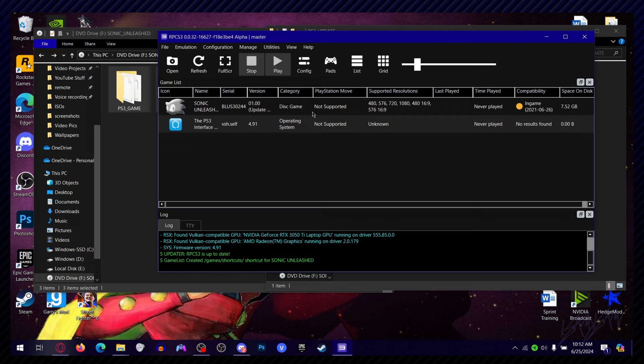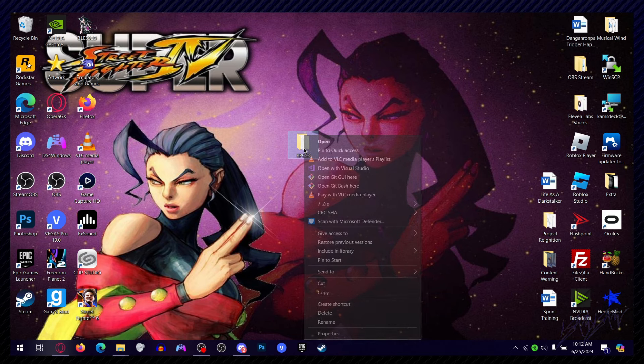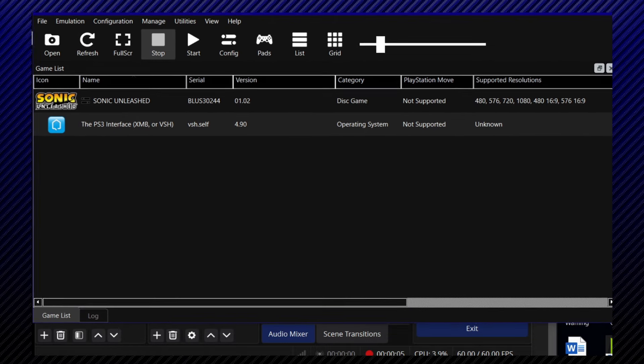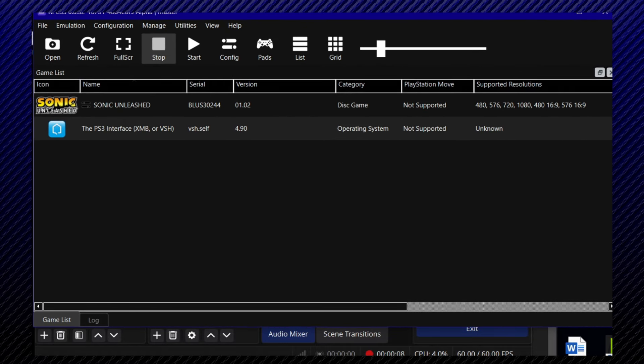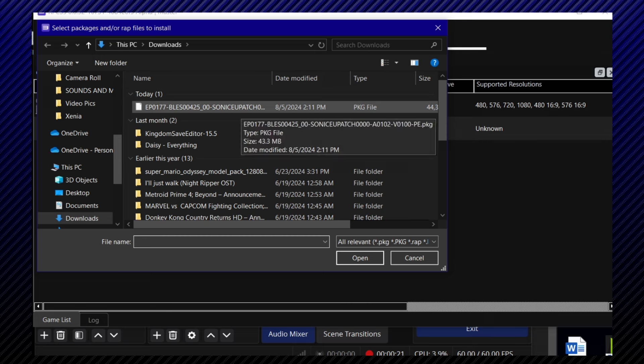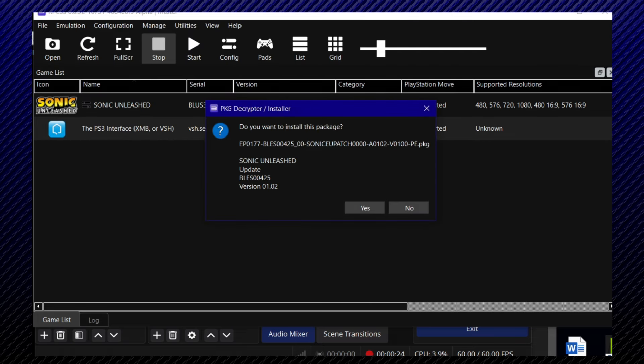I'm not really sure if I can show you guys how to get the update, so you're going to have to find that out on your own. But you're going to have to find out how to get 1.02 — that's the version of Sonic Unleashed you want to play. Installing updates is actually very easy: get the update, go to File, go to Install Packages, find it in your downloads, open it, and it'll ask you if you want to install. You say yes, and that's basically it.